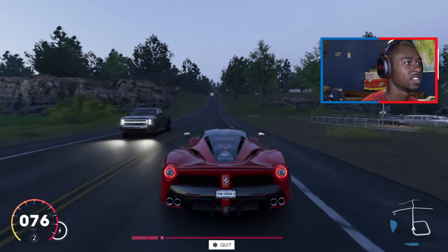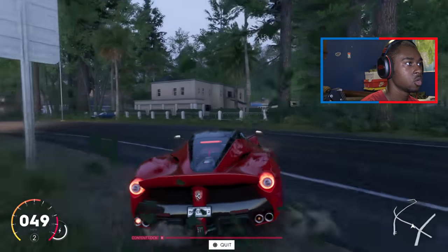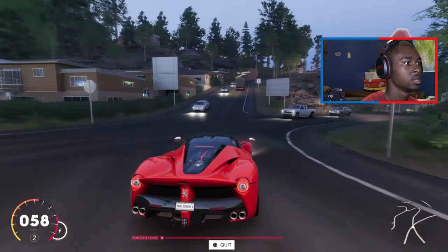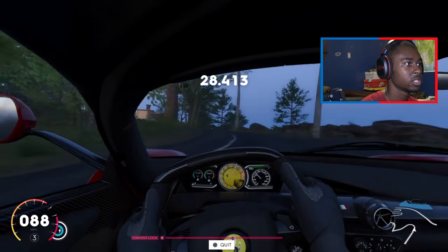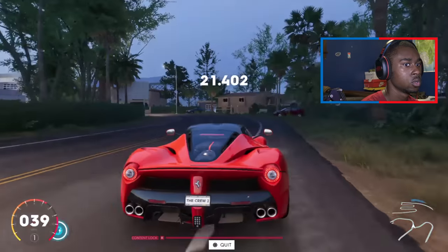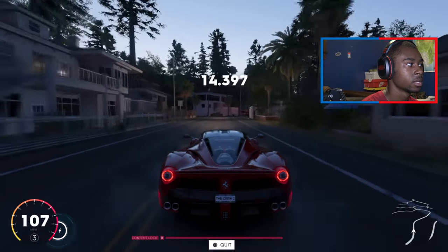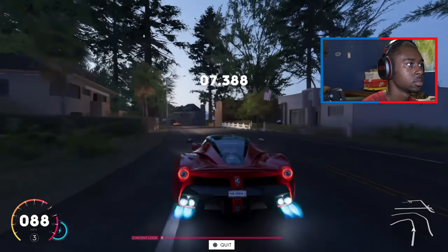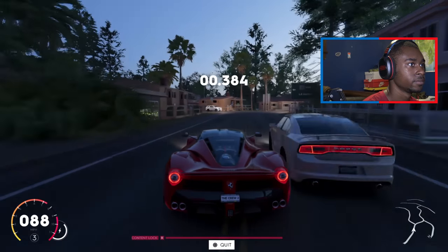Oh yeah, this is what I'm talking about — hypercar madness! Oh my god, this car is freaking quick. I don't think you get photo mode options while playing test drive. I wish the steering wheel lit up — that's something they should fix in the final build. Four-wheel steering!